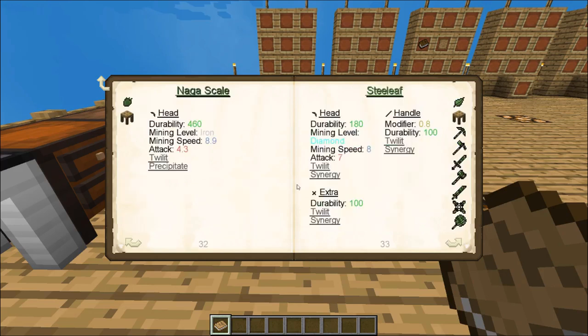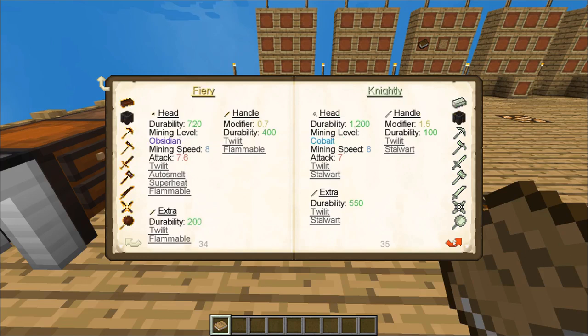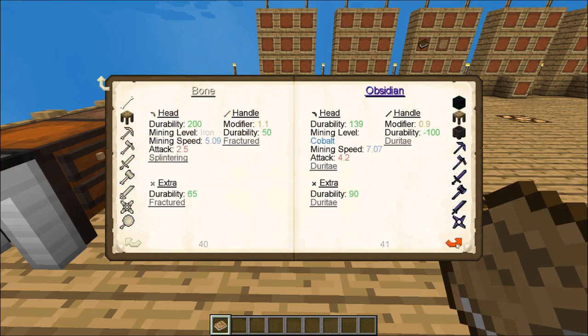The first one listed is Naga scale — it says it can be used for a head. When it states head, it does not mean headpiece of armor; it means the head of like an arrowhead or a pickaxe head, talking specifically about a tool or weapon head. Under steel leaf, you'll see it can be used as a head, a handle, or an extra — because some weapons and tools have an extra slot where you can put in anything. As you go through, you want to find the different types of items that are useful to you. On the left-hand side and far right-hand side, you'll see the different types of components that can be made using that material. Let's pick a relatively easy one and look at obsidian.